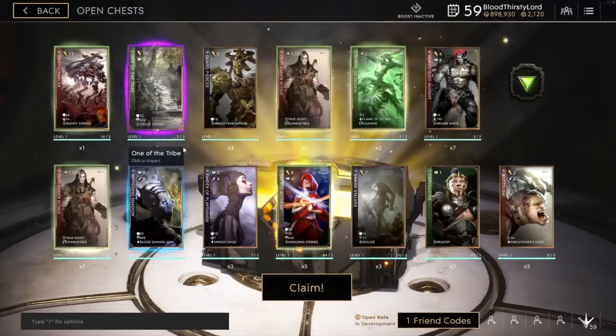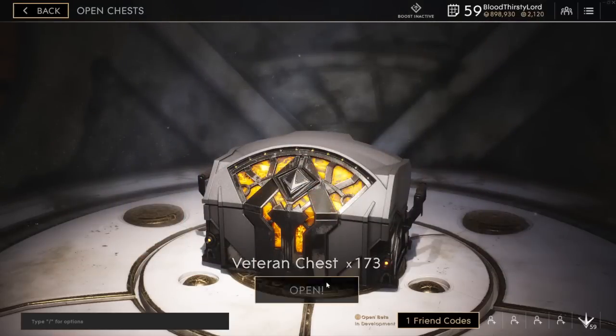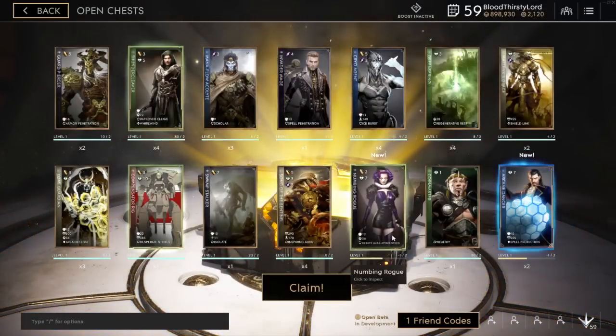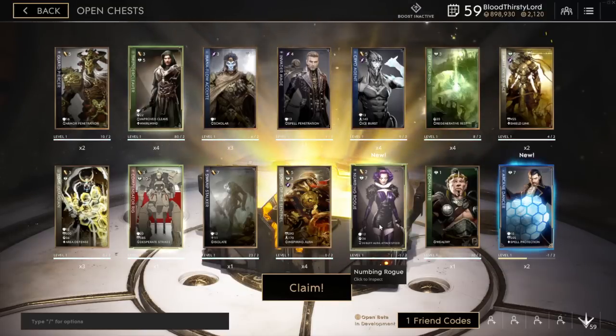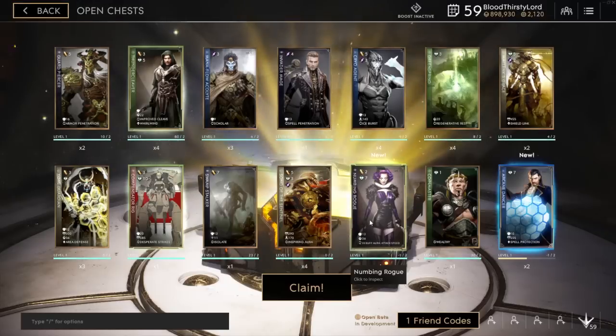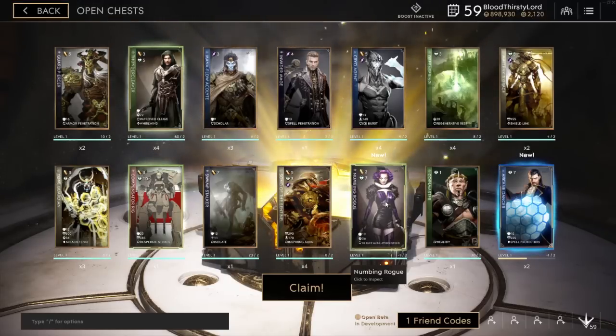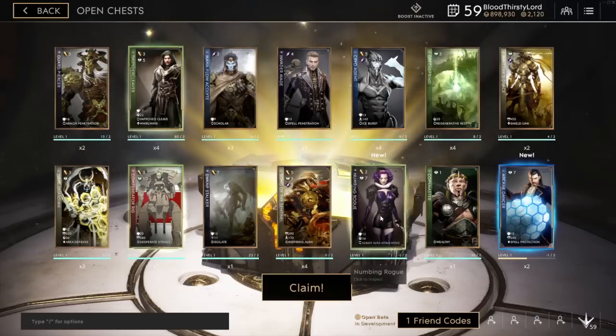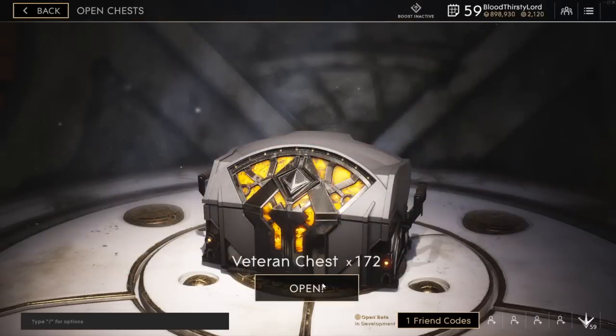Let's see what we get. We got a new card — this is sick. It's like a Harley Quinn type of skin. Have you ever played Assassin's Creed? There's a character called Harley Quinn — not the DC character, it's the Assassin's Creed version. And it looks like that. That's pretty neat. It's a nice card artwork for sure.